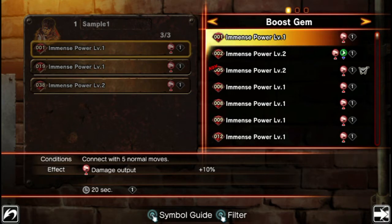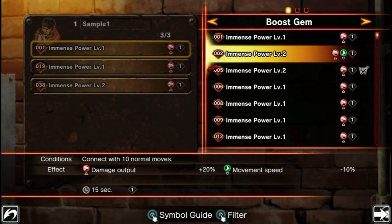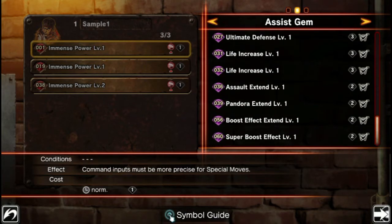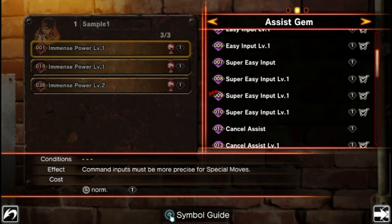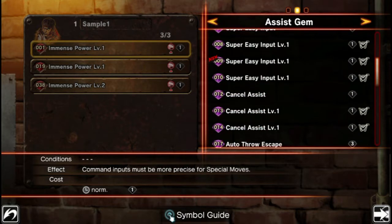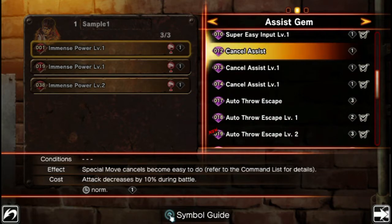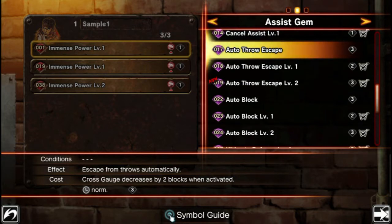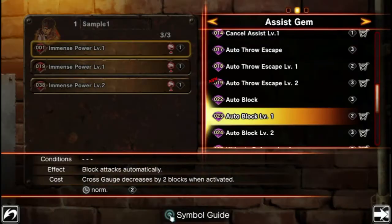Some gems also have drawbacks. For example, this one will increase my damage output but reduce my movement speed. Assist gems, on the other hand, are persistent passive effects, basically. You have the easy input and super easy input ones — I'll go over those in a second — but you also have stuff like cancel assist and auto throw escape. Several of these are automatic actions. So for example, if you're someone who forgets to block, you can get a gem that will help you block.